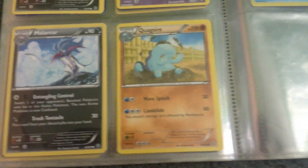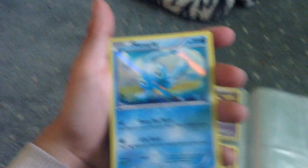That's a Holo. We have Skarmory. We have Mantine. Baltoy again. We have Mr. Mime. We have Vespiquen. We have Reshiram. We have Pikachu.